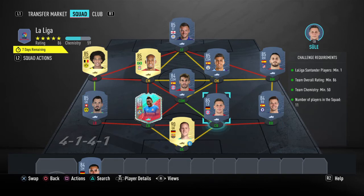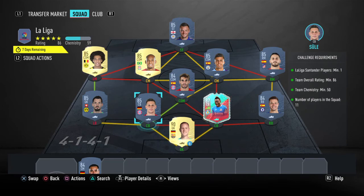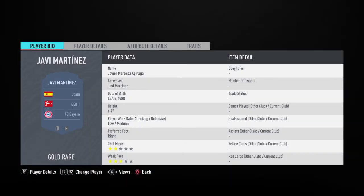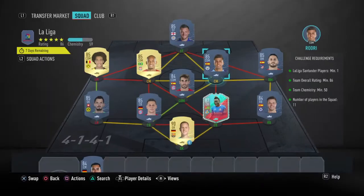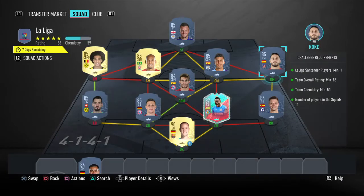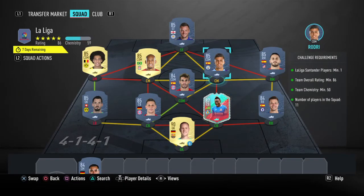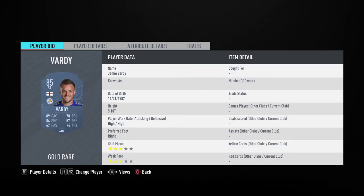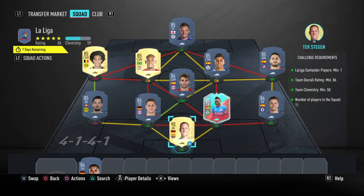We've gone with a bit of a Bundesliga theme, using Berkey, Witzel, and Sule — three players from the Bundesliga. The fourth one is Javi Martinez, who links into a few Spanish players: Rodri from Manchester City, then Koke from the Spanish league, then he links into Azpilicueta from Chelsea. Up top we have Jamie Vardy's 85-rated card from Leicester and Fabinho from Liverpool.